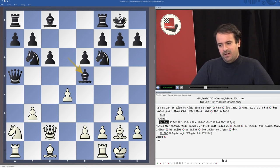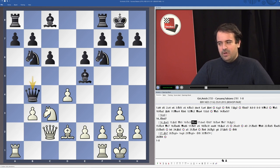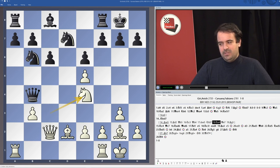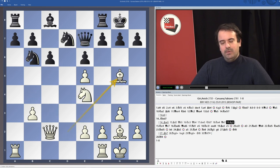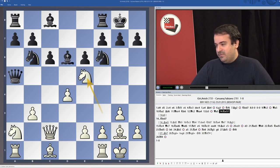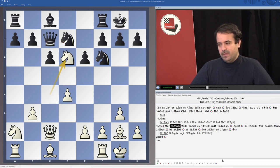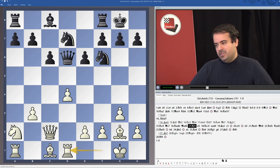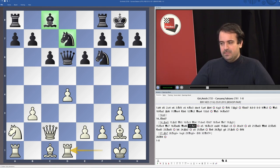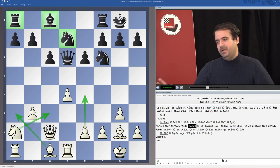In case of Bxe5, he would go Bd2, Qb5, Nc3, and the queen has to go to b4. It's no longer protecting the bishop on e5 and Black just stays with a horrible position. So after Nc5, Caruana played Nbd7, but Anish went for the bishop pair anyway. White's compensation is quite obvious — White wants Nc3, perhaps e4, perhaps Be3.